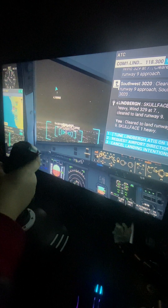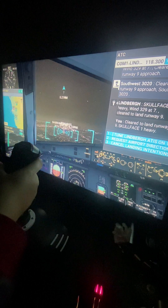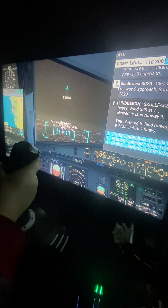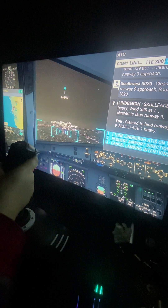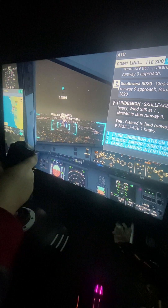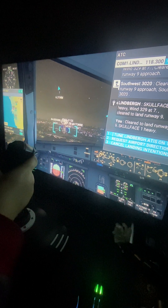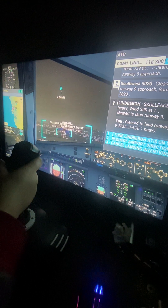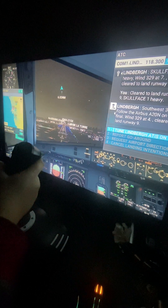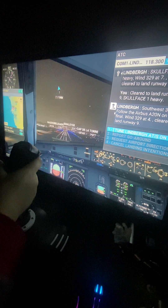One pass. That one's an MD-82, mad dog. Bit high, so let's nose down a bit. Southwest 3020, follow the Airbus B20N on short final. Wind 290 at 4, cleared to land runway 9 Niner.